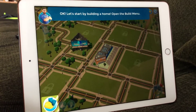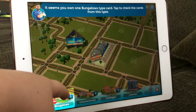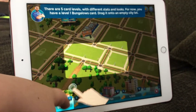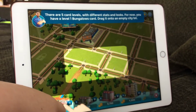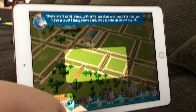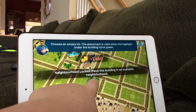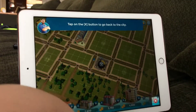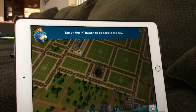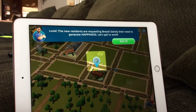Okay, let's start by building a home. Open the build menu — right here. Homes and bungalows. There are five card levels with different status and looks. For now, you have a level one bungalow card. Drag it onto an empty slot. We'll place it right there. Look, the new residents are happy.